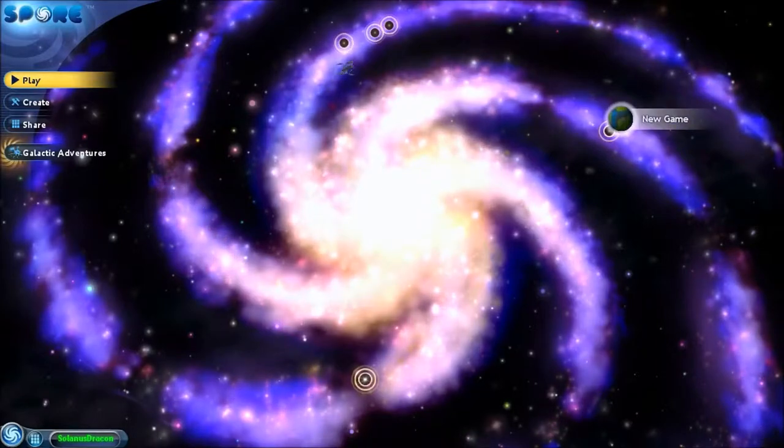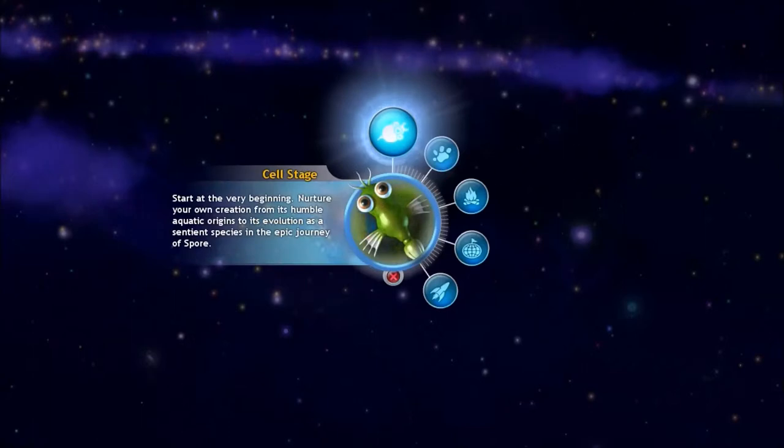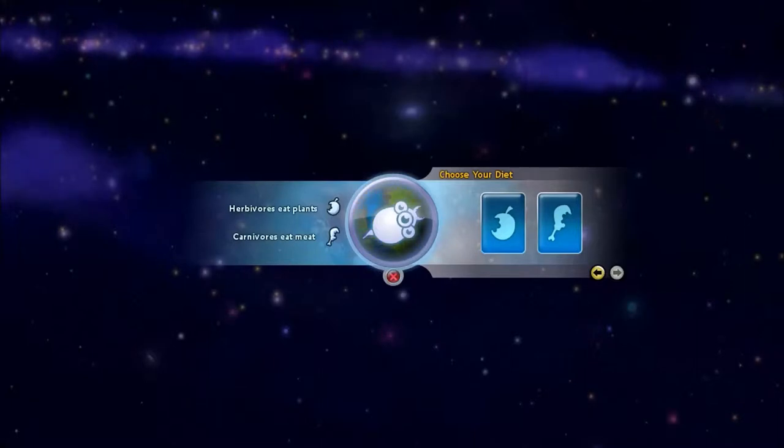We've got one red-ass planet and one green and blue-ass planet. I'll go with the green and blue one. We're going to start off this time as a carnivore, and it will become more clear why we're choosing the paths we're choosing as time goes on. I'm probably going to be covering what happens when you take each particular stage as a certain type.